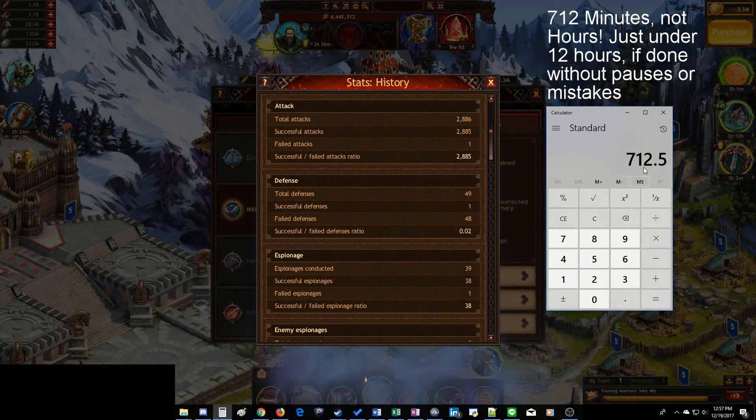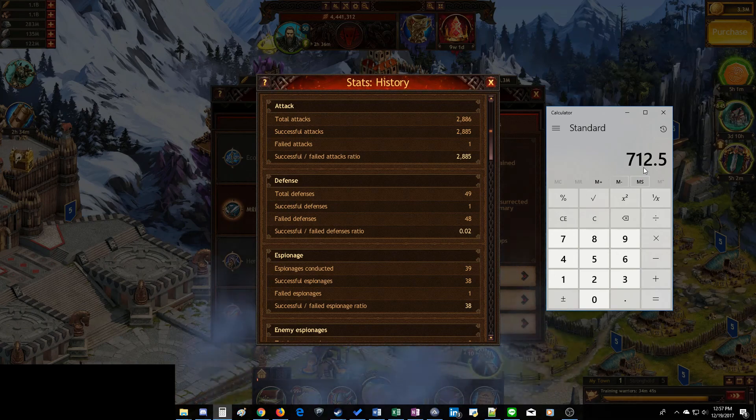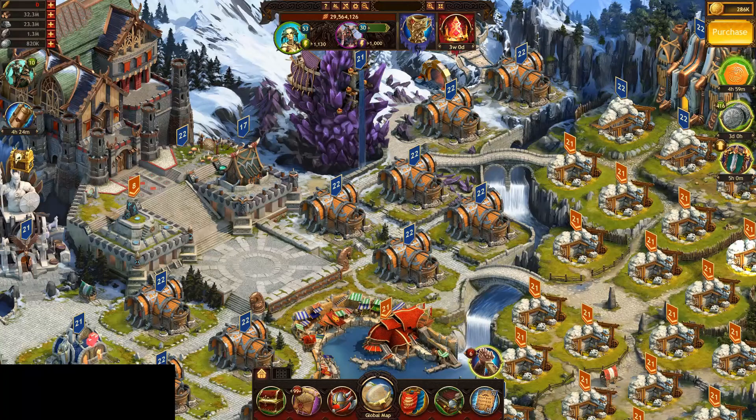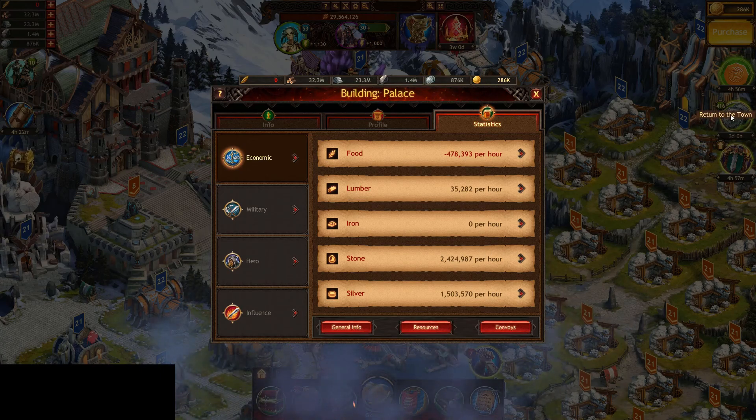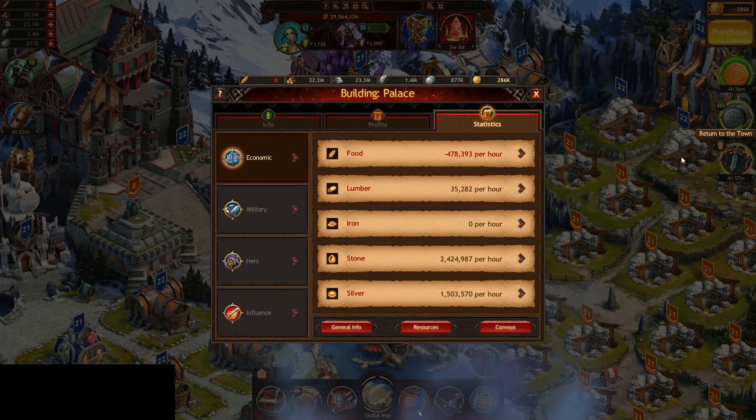What I did was make two accounts, both to level 21 — I played around with this one recently so it's at 22. One produces silver and resources, the other is purely resources, because you won't be able to produce silver in both locations. So this one sends silver and stone to the other one, and the other one sends iron back. Looking at the stats: 2.4 and 1.5 million an hour — not bad, not great. I'm just using 50% buffs so there'd be more if I were really building up.